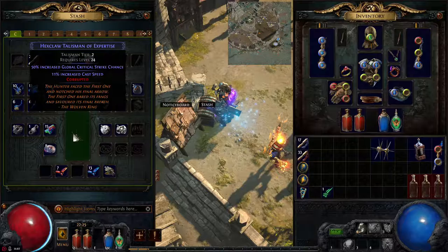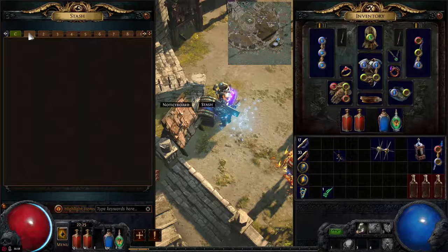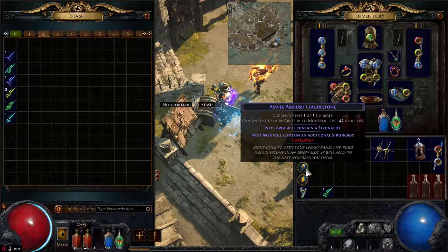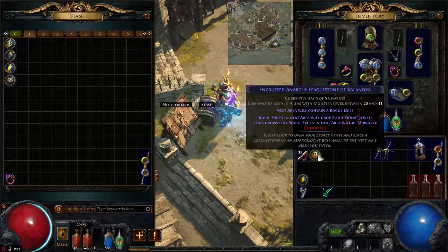These gloves give cast speed which we need, but equipping them means we won't have enough Dexterity for our chest piece. So I'll put those to the side. And as you can see that's a Talisman Tier 2. There are five different types at each tier, and if you find five of the same tier you can upgrade to the next tier at a shrine — I'll try to show you that later in the series.